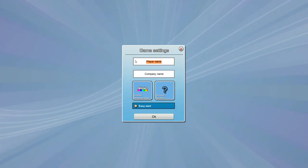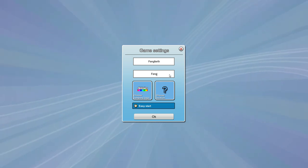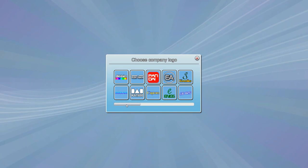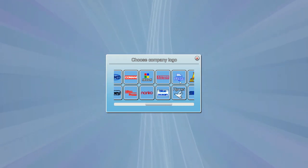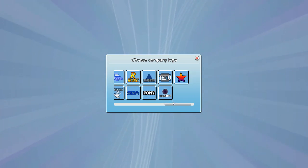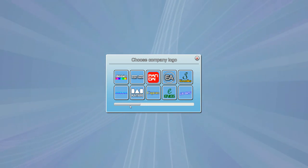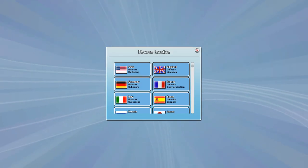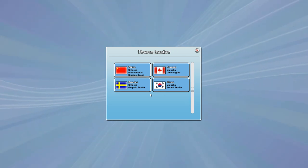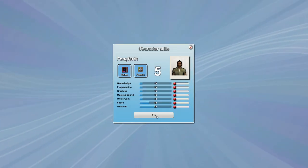We're going to crack on with a new game. We need to put our player name, which is of course Fingrith. Our company name is going to be Fingterprises. We can choose a company — some of these are pretty noticeable: Mokoe, Commony, Blue Ocean, Minisoft, Ubisoft, Siga, Hasbro's. We'll have a claim, the basic one, start in England. We're not going to have an easy start — screw that. We're going to play this on hard.